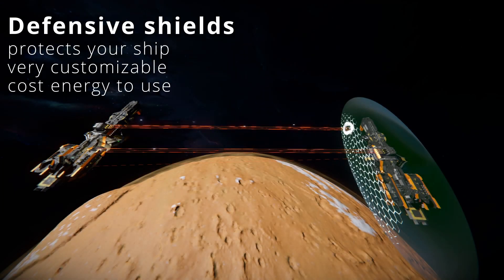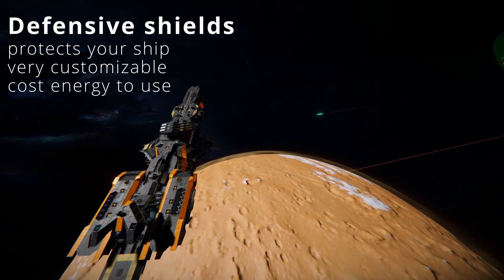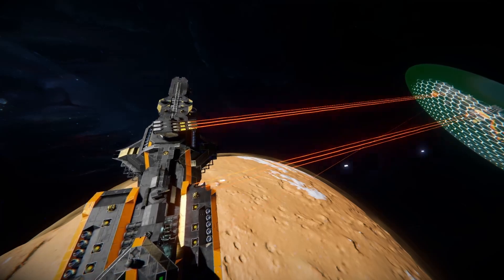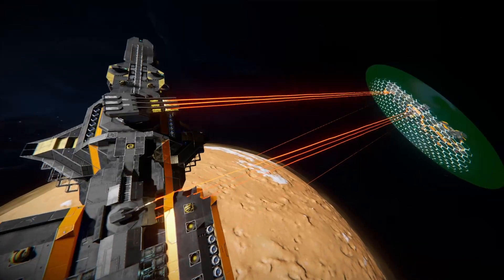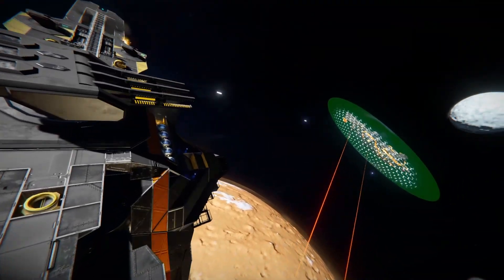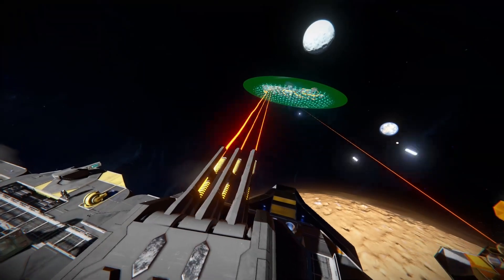Last but not least we have the Defensive Shields mod. This doesn't add any new weapons — instead it adds a way of defending yourself with an energy shield like those you may know from sci-fi universes. For the cost of energy you get a shield that will protect you as long as it holds or as long as you have energy. You can specialize it to be more durable against different types of damage and customize its color, shape, and size — very useful especially with many more deadly weapons floating around in space. If you want to know more, I recommend checking out my 'explaining in five minutes or less' video where I cover exactly how this mod works.